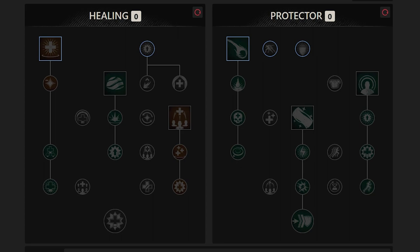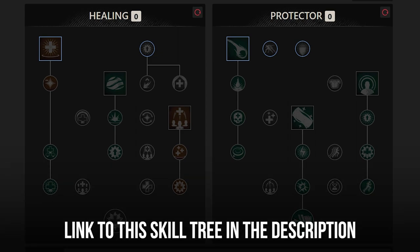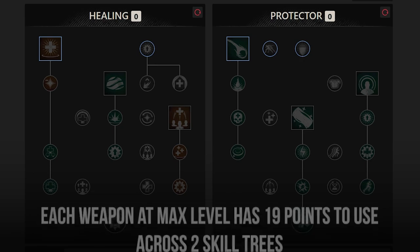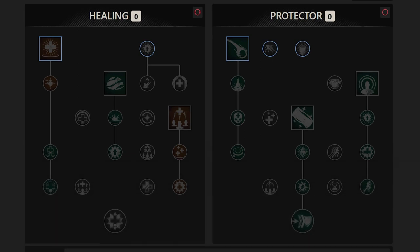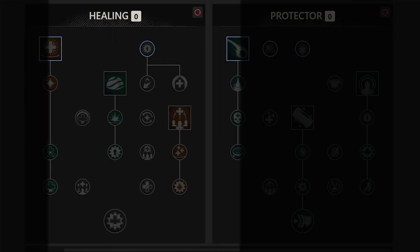Let's head over to the skill tree and talk about what skills you're going to want to take to get the most bang for your buck in terms of healing. I'm going to be using the skill builder over on New World database. Each weapon in New World has 19 total skill points that you can use across two different skill trees. For the life staff, these two trees are the healing tree and the protector tree.